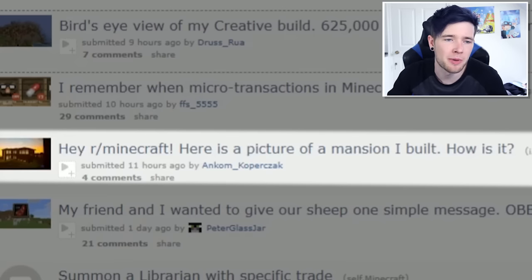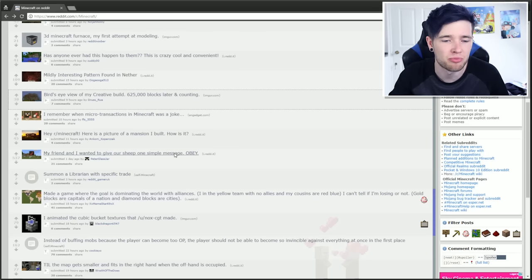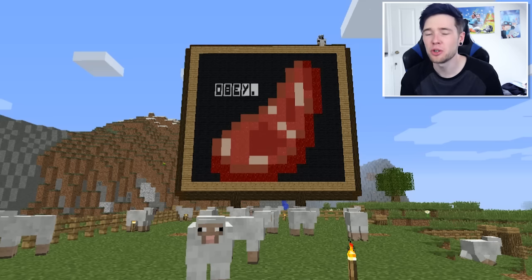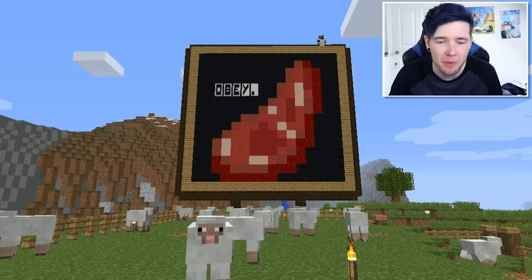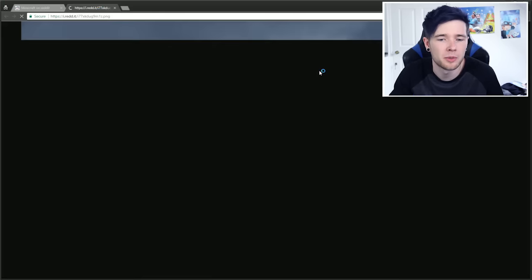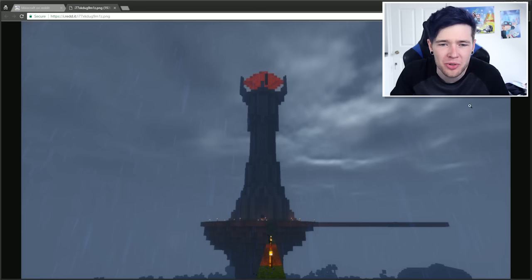Reddit Minecraft, here's a picture of a mansion I built — pretty cool. My friend and I want to give our sheep one simple message: 'Obey.' Sounds really dramatic. We will rule over you sheep forever. It's a picture of a raw piece of mutton — so do you know you're gonna be turned into that if you don't behave? Decided to make myself a comfortable home — okay, yeah, Lord of the Rings, that's awesome! Are those the new magma blocks? That's really nice.